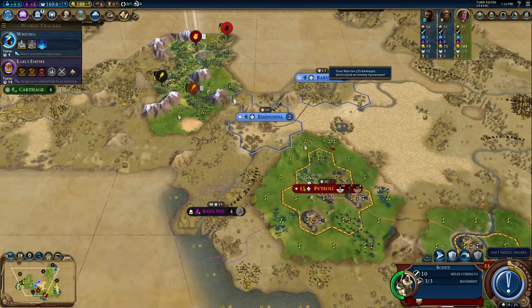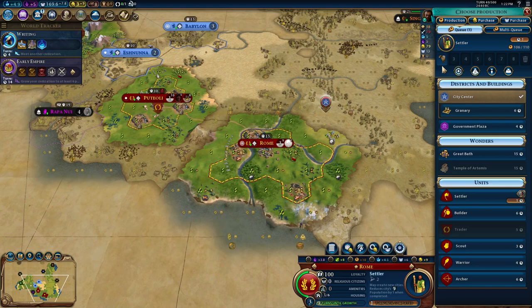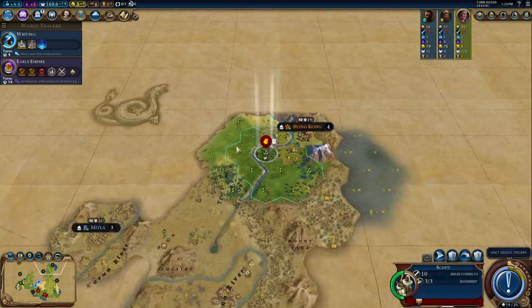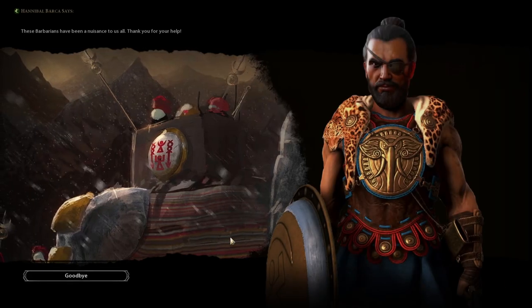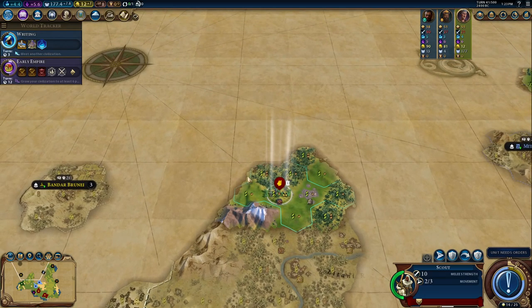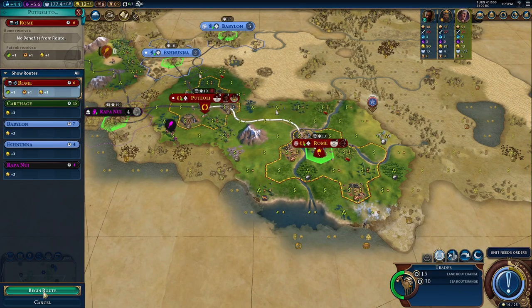Got 50 gold — nice. We're getting actually decently close to setting up a trade. The second city has 5.4 production, which is actually pretty good for only having one citizen. We don't really need gold right now since we're already making money.